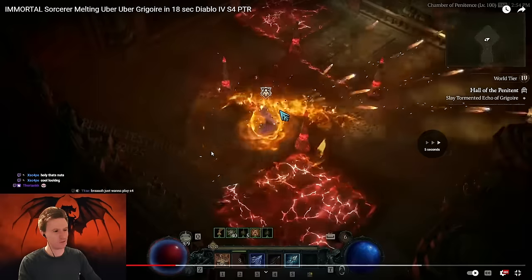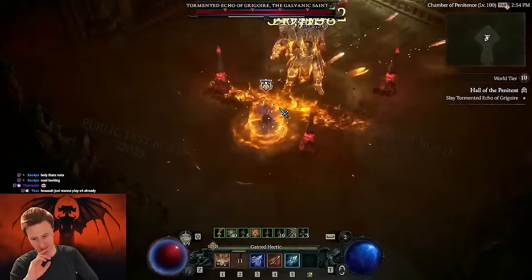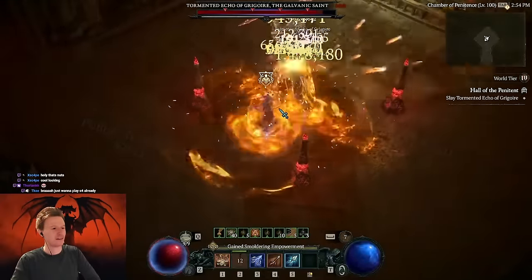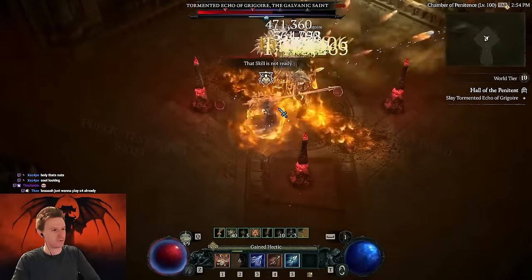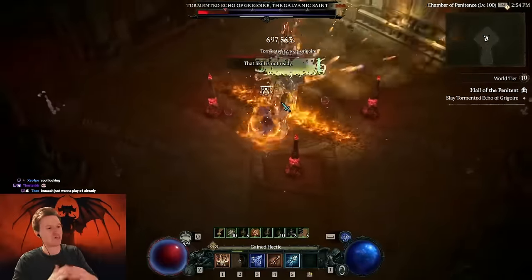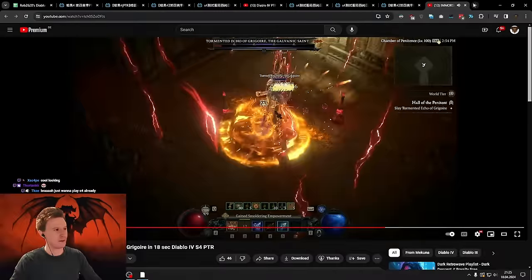So you can see this is a normal kill but it's still super insane. He was not really optimized — this was on day two of the PTR. You can see how fast the boss goes down. It's about a 15-second kill on this Sorcerer. Apparently you can position yourself in a certain way to do this massive damage.